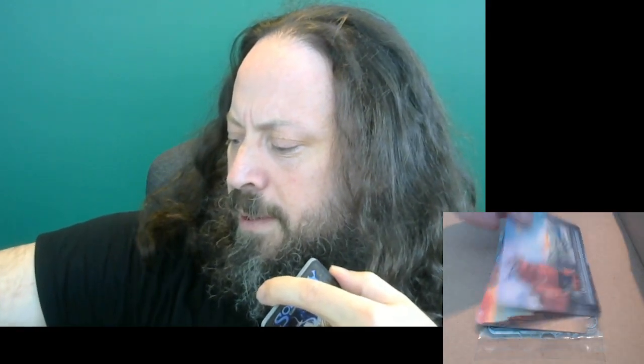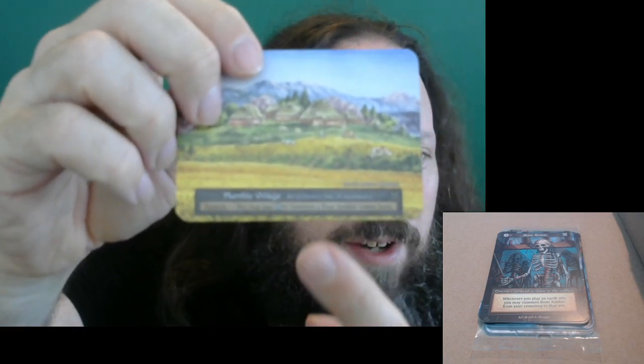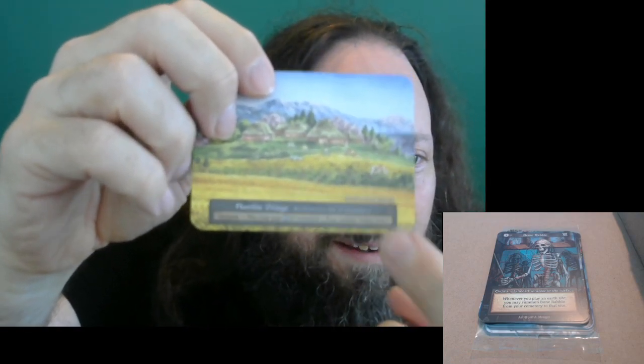I've generally not played with Observatory because I'm more interested in digging through my deck in different ways. Bone Rabble is a card that I think has a lot of utility. It says whenever you play an Earth Sight, you may summon the Rabble from your cemetery to the site. Every site has an element symbol in it — this Humble Village has an Earth symbol. So whenever someone plays an Earth Sight, bringing Rabble back is pretty good value, and there are a few cards that let you sacrifice things for value. I think there are some interesting synergies for Bone Rabble.